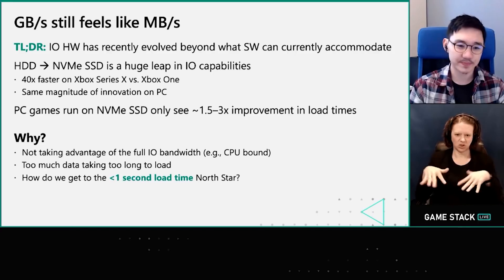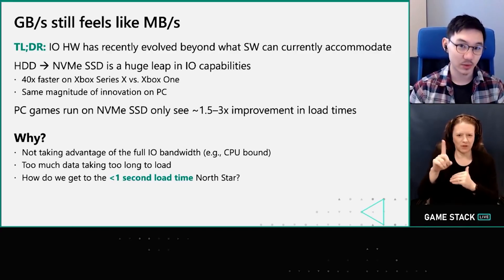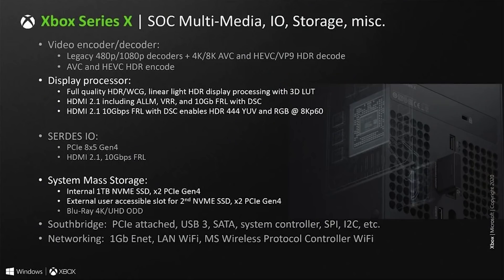The next problem is that the Xbox Series X and the PlayStation 5 have decompression blocks built right in. And if you were to have a CPU, even of a high-spec PC, try to decompress all of that data, it would eat multiple cores worth of performance. Sure, if you've got a Ryzen 9 5950X you might be okay, but most gamers do not have that number of CPU cores available, and it still wouldn't be the best method to go ahead.